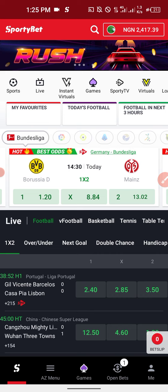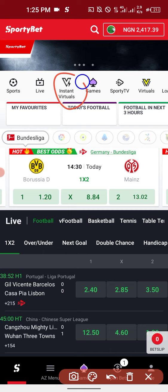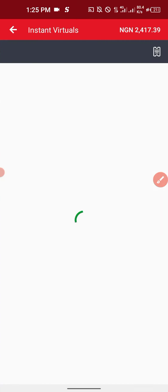When you come to your Spotty Bet account, the interface is like this. Click on the Instant Virtual option - click on it.